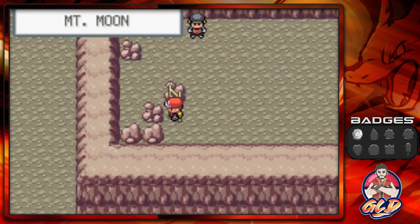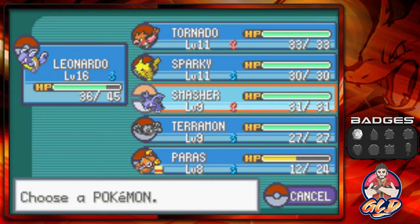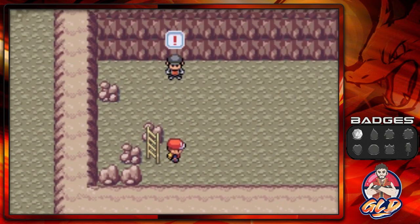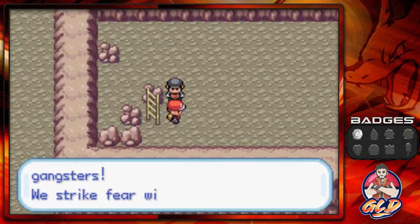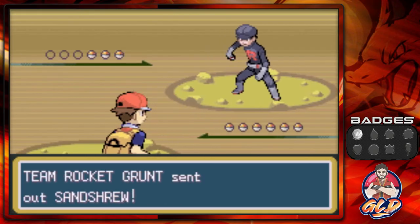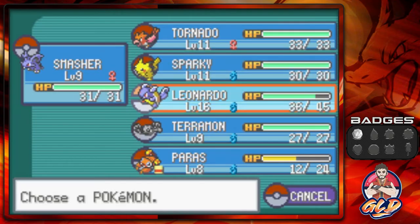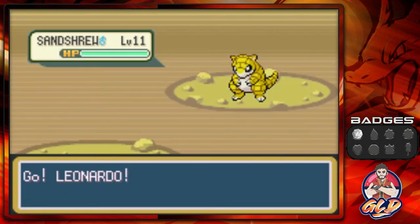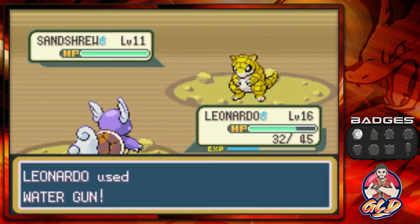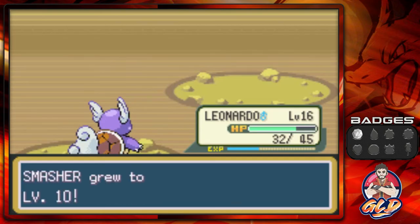Here's our first Team Rocket member — we'll battle this at regular speed since they're important to the story. Team Rocket grunt says they're pokemon gangsters who strike fear with their strength. He comes out with a Sandshrew, so I switch in Leonardo. Water Gun attack for the win! Smasher grows to level 10 and Leonardo gets more experience points.